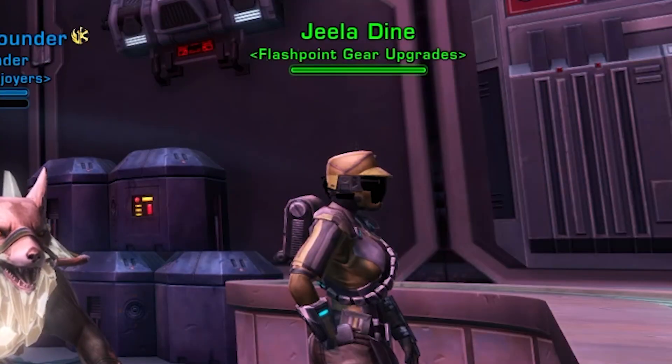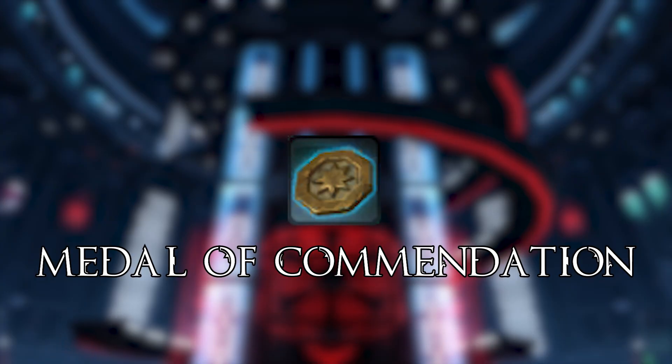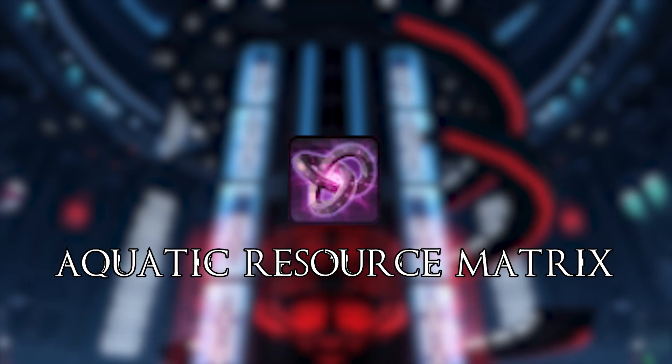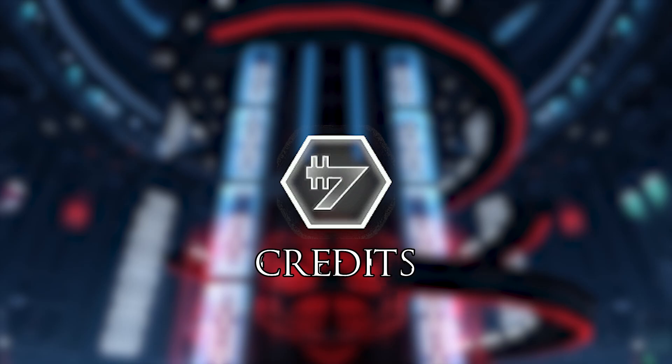As for upgrading your flashpoint gear, you'll need to turn in the original piece, medals of commendation, the Cynosure isotope stabilizers, aquatic resource matrices, and credits if you want to upgrade your gear.